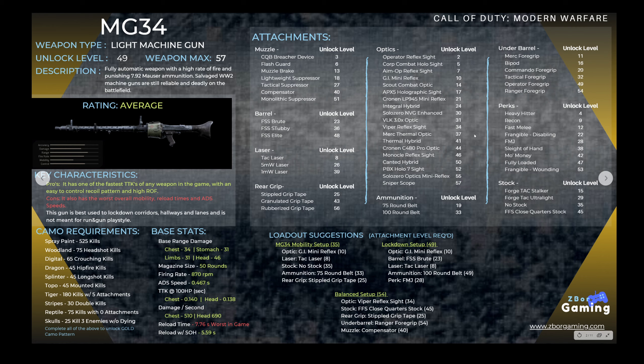If you want to see all the attachments, we have them all listed here with all the unlock levels. Feel free to pause the screen if you want, or head on over to the website where you can check out the infographic and save or download the image. We have a couple of loadout suggestions and I'll go into a lot more detail on those coming up later in the video.